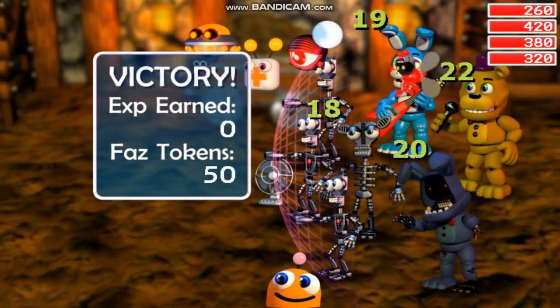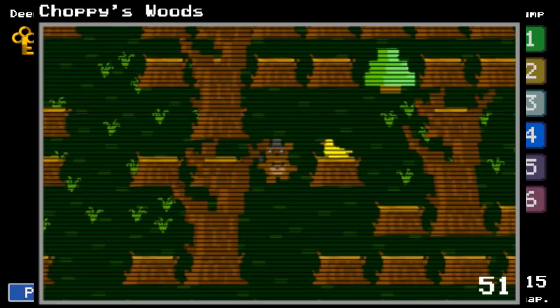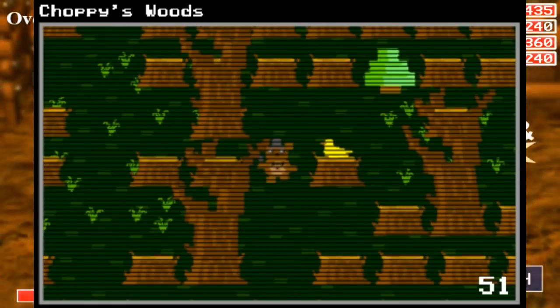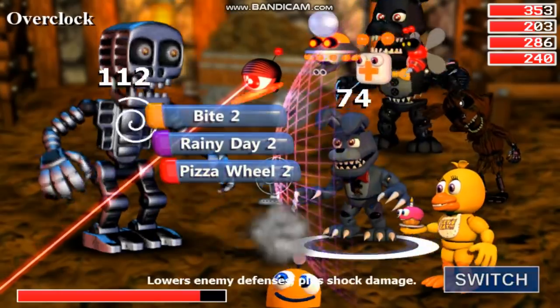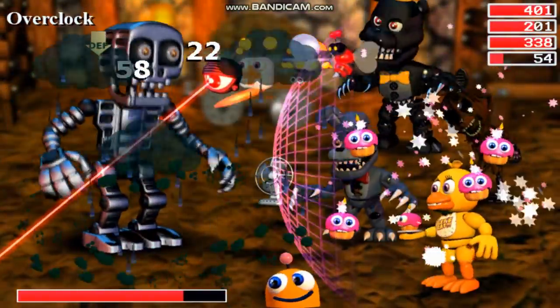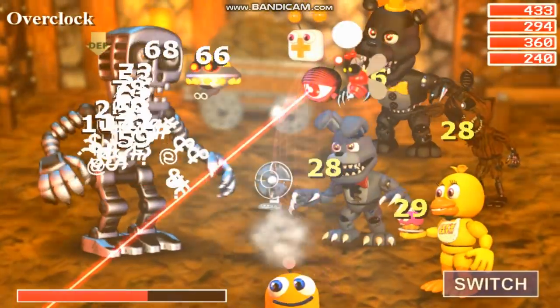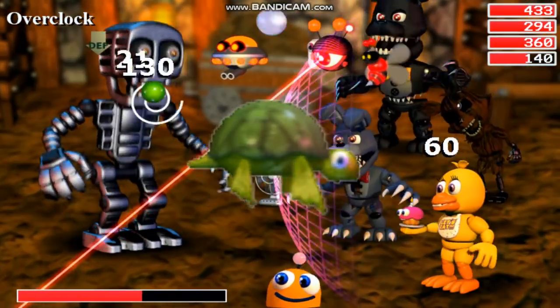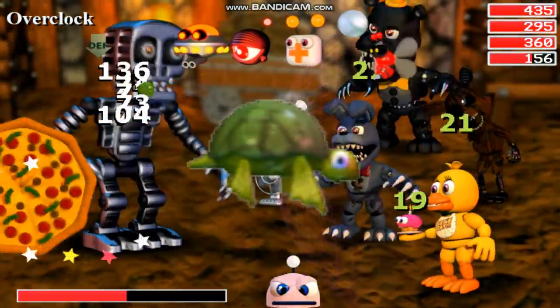Moving on to unused content within the game itself, the first thing to mention is the 2D overworld that the game was originally released with — one of the biggest criticisms of World when it first released. When Cawthon re-released the game, the overworld was completely redesigned with 3D models, which looks much better and is more accurate to the trailers. However, one thing the 3D overworld removed was the 'Be Right Back' sign that would appear in between visiting DD. Speaking of DD, there is an unused animation of a swimming turtle in the files, which would have presumably functioned as another obstacle in DD's fishing hole — interestingly, this turtle was actually taken from one of Scott Cawthon's earlier games, Slumberfish.